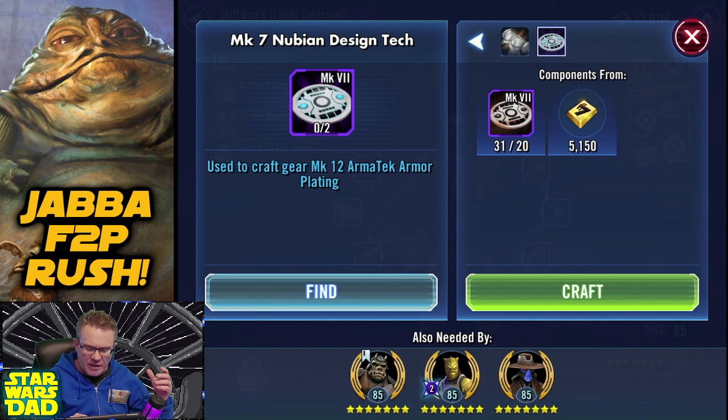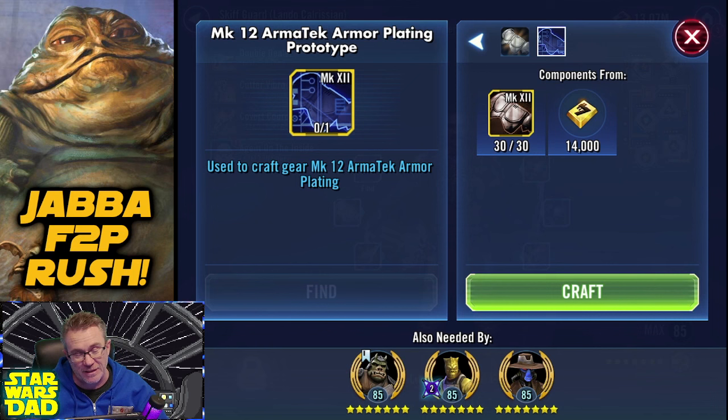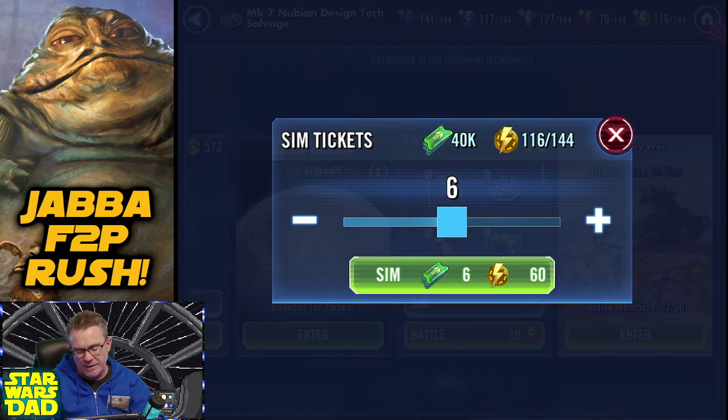I've got this last piece here - by the way, I have a video coming out tomorrow. I actually used conquest currency to buy these pieces. I'll have a video out on it: spending conquest energy for new players. I need nine more of these; I can farm them with my energy. I got 11 here, let's go to six - let's see how many I can get.